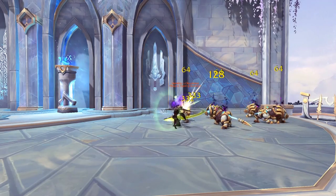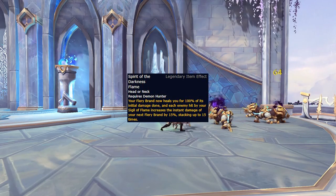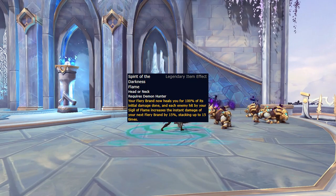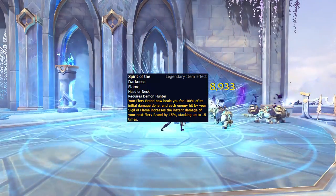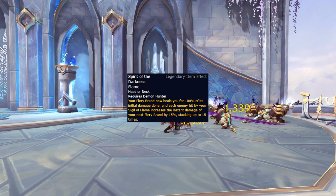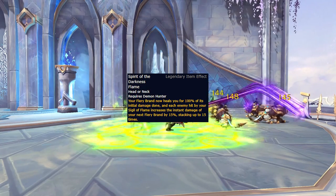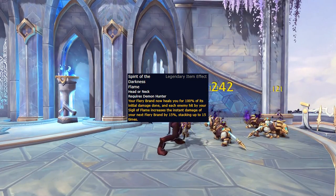Last up for the Vengeance specific legendaries is Spirit of the Darkness Flame, which causes Fiery Brand to heal you for its initial damage, and causes enemies hit by your Sigil of Flame to increase the initial damage by 15%, stacking 15 times. Unfortunately, when compared directly to Fiery Soul, which is the other legendary that affects Fiery Brand, this initial self-healing and damage struggles to make up for the additional casts you would gain, which also provide additional damage as well as healing in the absorb granted by the now baseline Revel in Pain. In general, it's just hard to justify using this legendary over Fiery Soul.